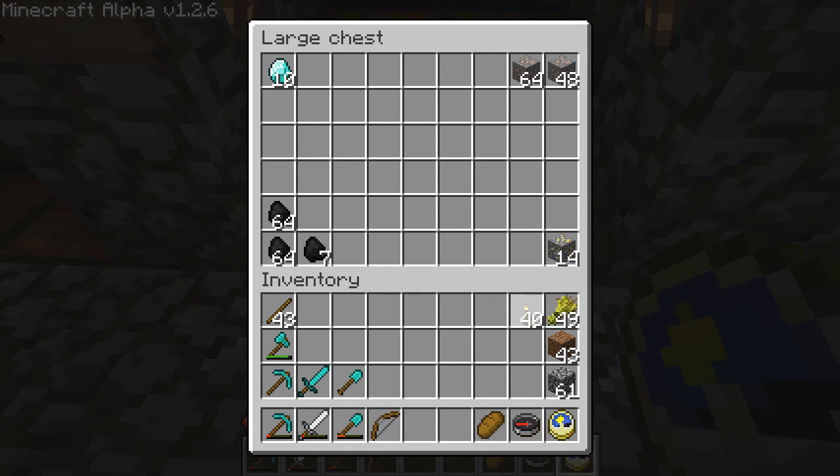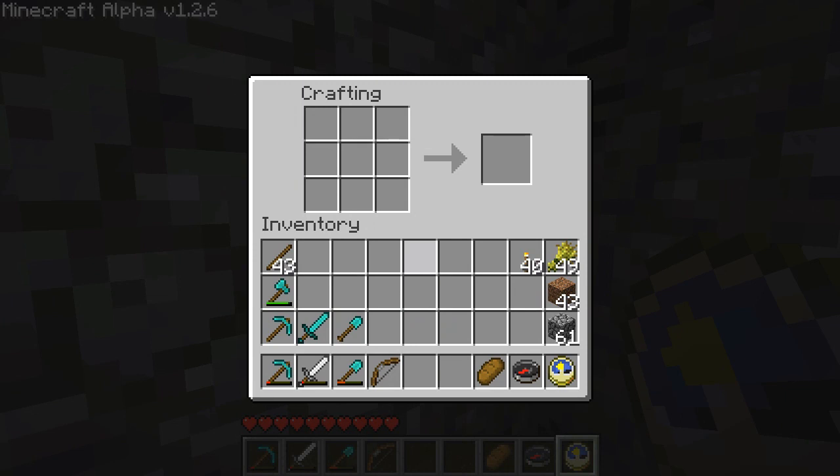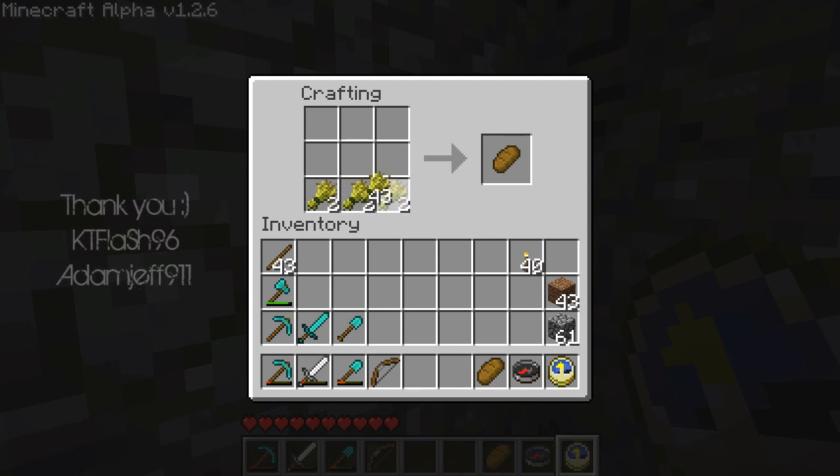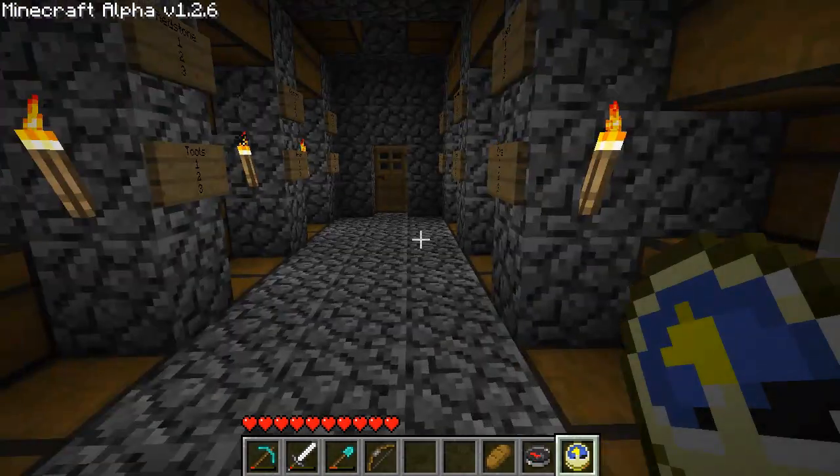So we're going to put that there. We're going to go ahead and make us some bread. We're going to take a workbench with us — one of my users suggested that, so that's what we're going to do. We're going to take some bread with us and carry a workbench too.